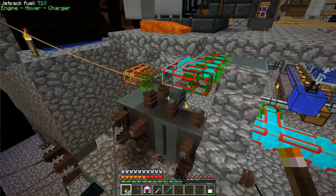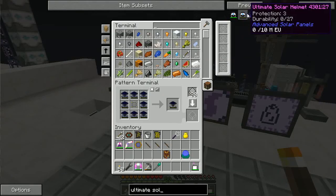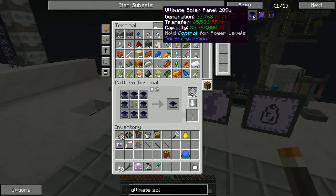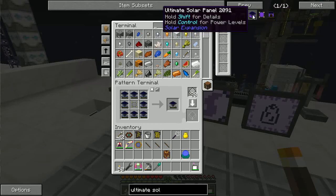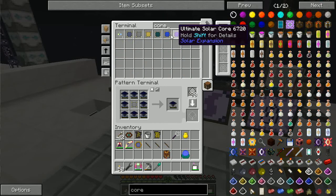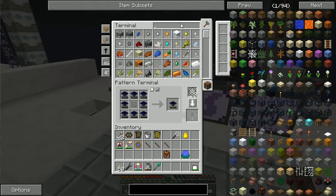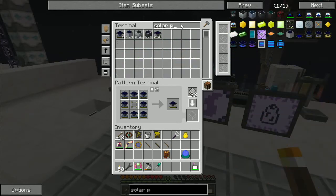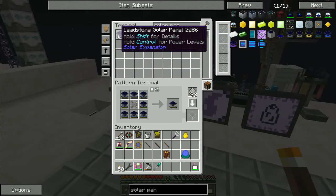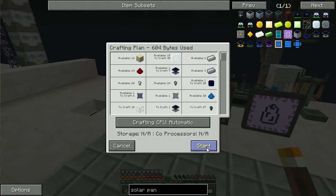I'm on the verge of running out of power at the base. To get around the RF power problems, I'm looking to craft the ultimate solar panel — not only because it gets me a trophy, but because it can produce 32,000 RF per tick per solar panel. I've been prepping a number of the formulas, and I have all the cores for each of the various flavors of a solar panel. I've crafted all the formulas for the leadstone as well as the hardened solar panel.